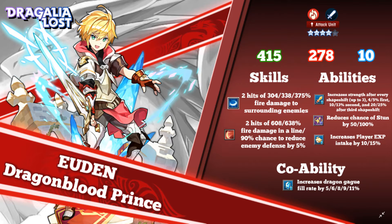Quick overview of him: 415 HP — pretty good. 278 attack — that's still pretty good. First ability increases strength after every shapeshift, so he could be alright for DPS. And if you stick to those three bottle winprints and Dragon Haste, you will be able to get off all three shapeshifts in order for him to reach maximum attack power.